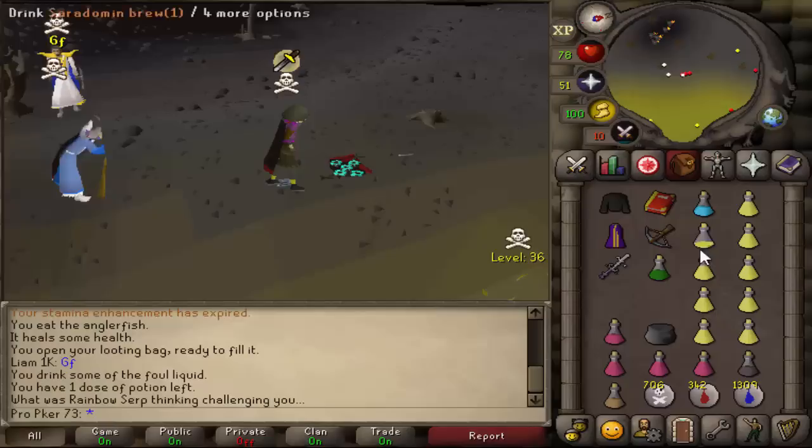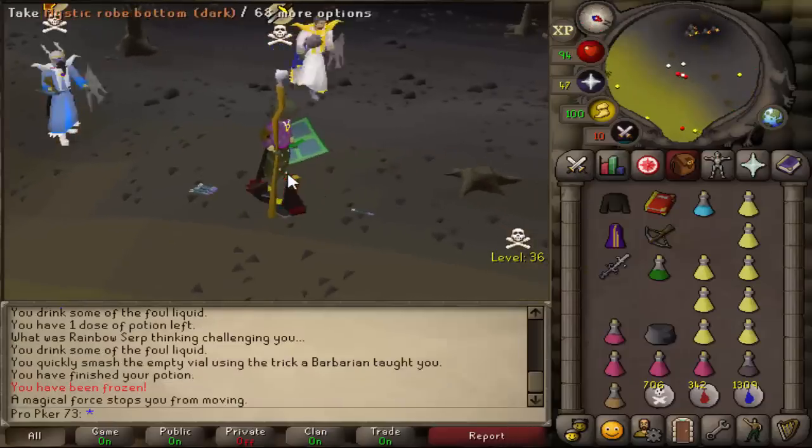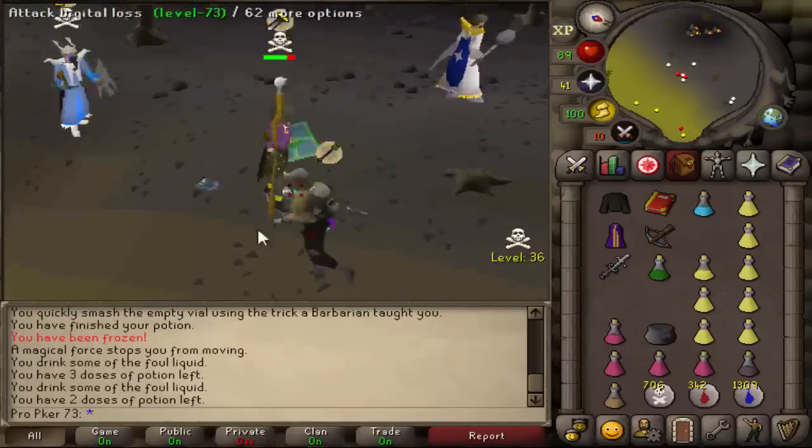Not even a big deal. Good fight, good fight mister. Let's pick up your friend's loot — that's not embarrassing at all, killed in front of his whole team. Let's pick that all up. All I have to do is pray melee and I'll be fine — I've got loads of brews and stuff like that.